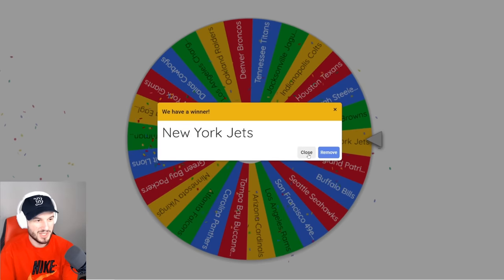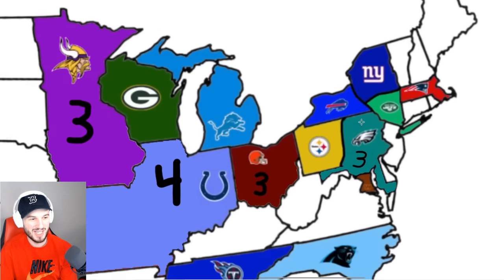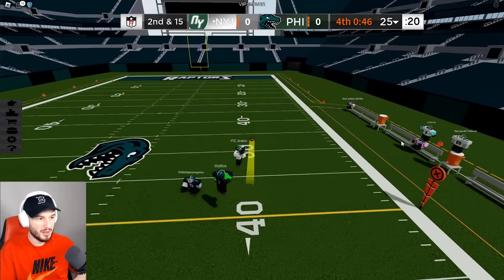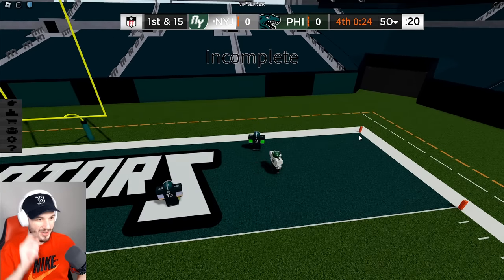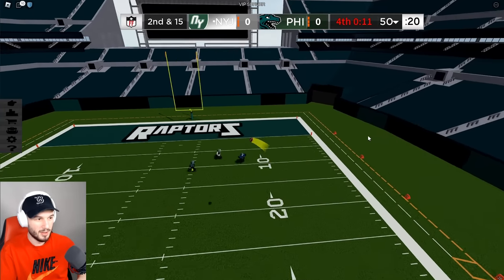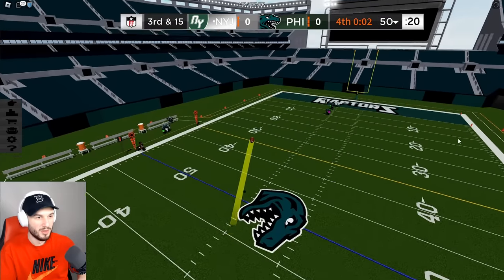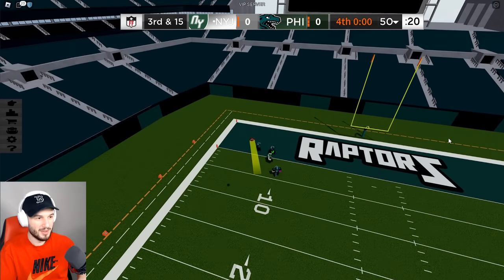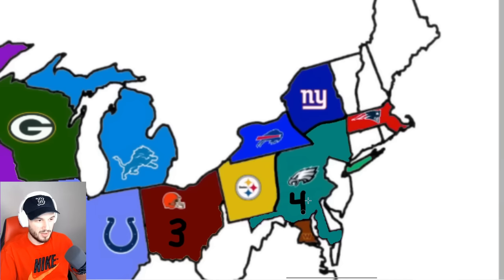Spin it. The New York Jets, headed mostly west — the two Jets are invading the three Eagles. That's a pick. That's such a pick. No, three guys have to pick this up. It's a toss at this point. They got three seconds on the clock and he goes into nobody. INT. The Eagles with four.